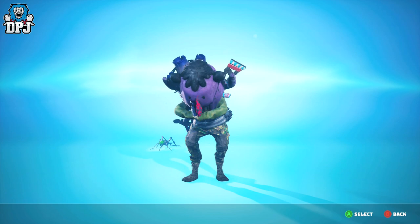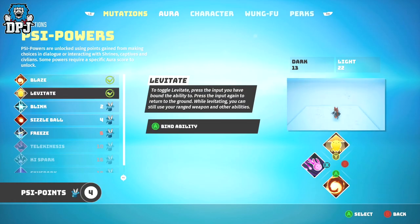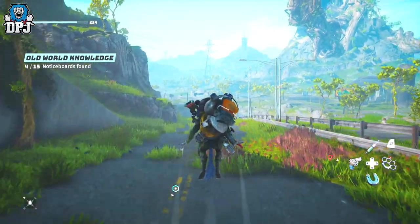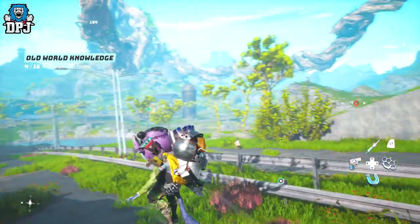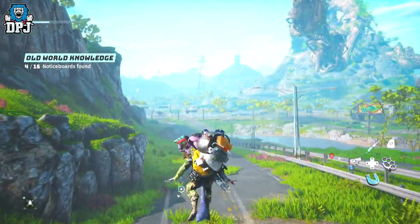When you have enough PSI points you can spend them on abilities, binding them to your controller's four main buttons. Then in the battlefield you hold down the left trigger and select the ability you want to use. Keep in mind they use Kai energy, so keep an eye on that bar in the top left.